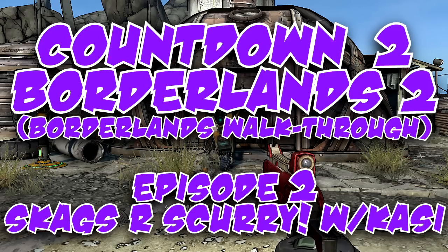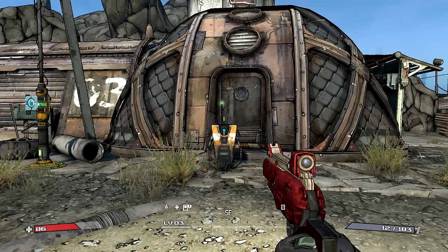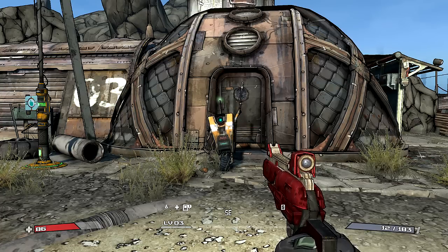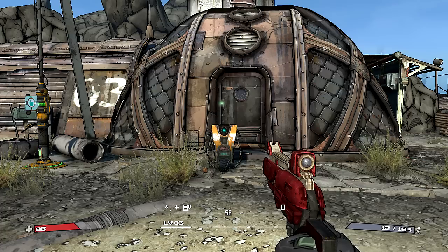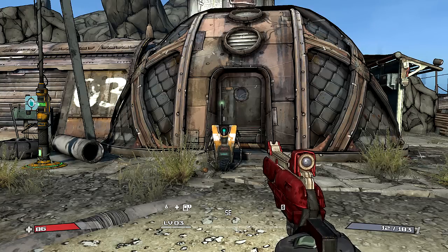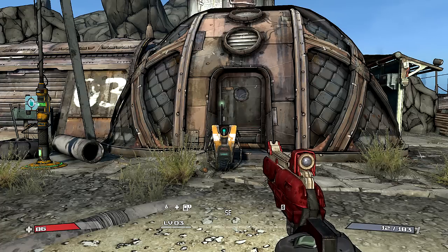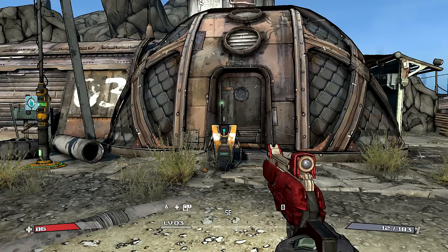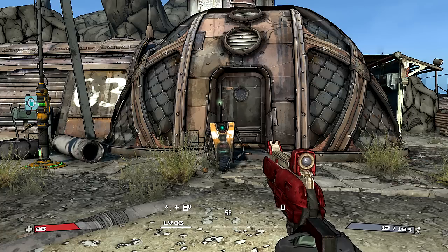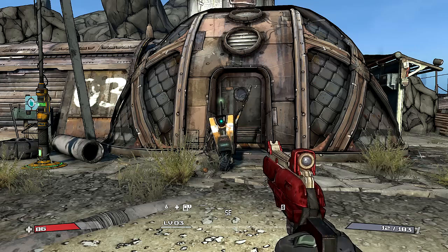We are back with episode two of Countdown to Borderlands 2. Cassie's back with us again. There was a bit of an issue between episodes — since we didn't talk to Claptrap to get our first mission, even though it said it saved, it put us back to just getting off the bus. We had to follow through the tutorial again, which is why I'm now level three with two red repeaters. Now we're back to where we were. It's the 8th of September, so there are 10 days left — Borderlands 2 comes out on the 18th.